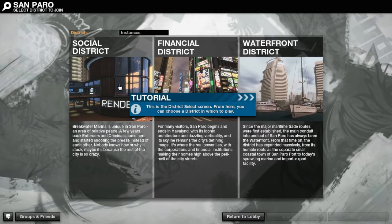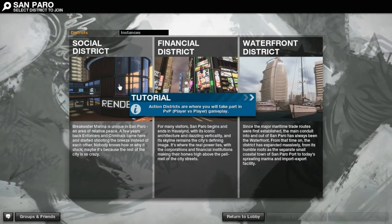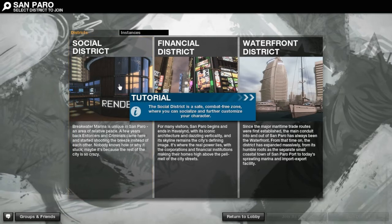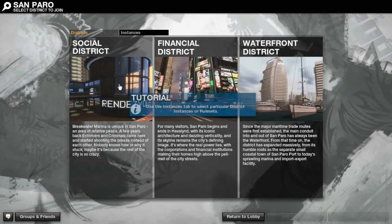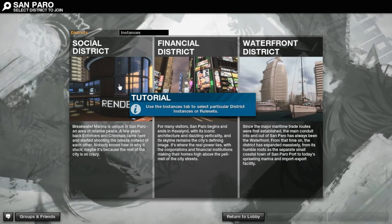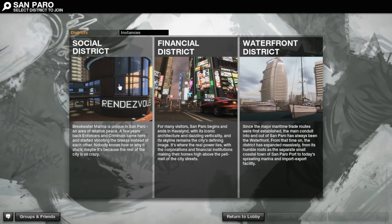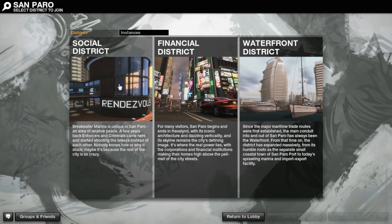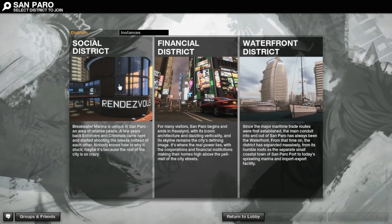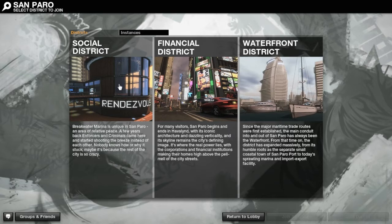Now here I can select where I want to go. There's the social district and then there are the action districts. The social district is where you're going to be pretty much taking care of having your character get decked out in clothing, put tattoos on them, decals all over their clothes and their cars. You can actually make custom music for when you kill people — it'll play. Yeah, it's pretty robust.